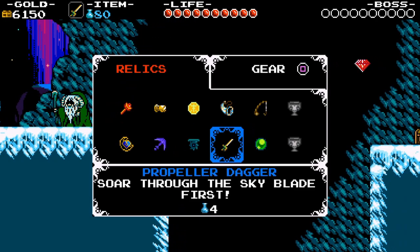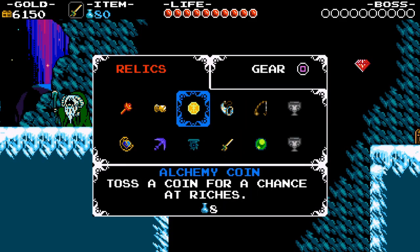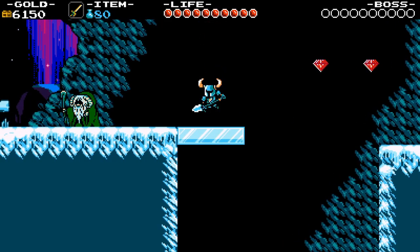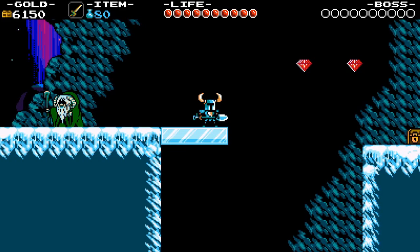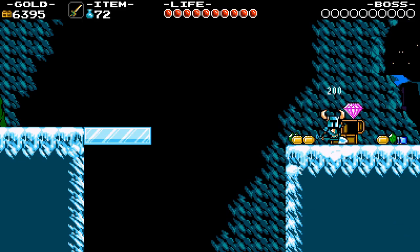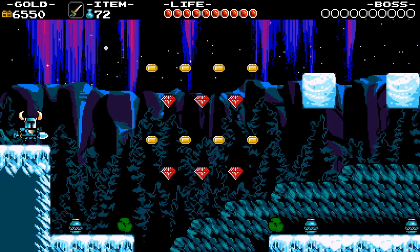Other than that, I now have what I need to do Frigid Flight. I've already talked to this man before. We have all the relics now. There's sort of a propeller dagger — Blade First, I like the sound of that. Shouldn't it be shovel? At the end of it, it looked kind of like a shovel or a blade, I don't know.